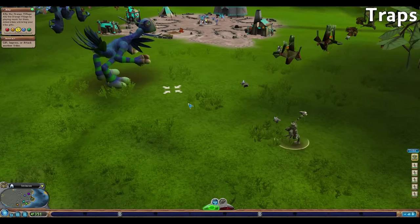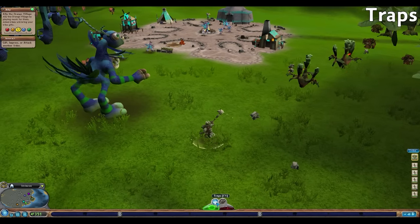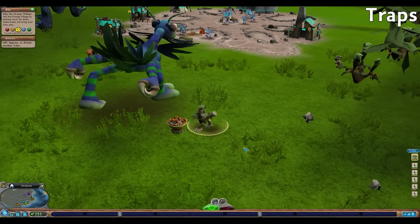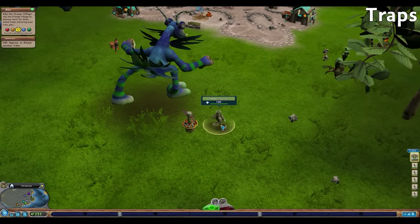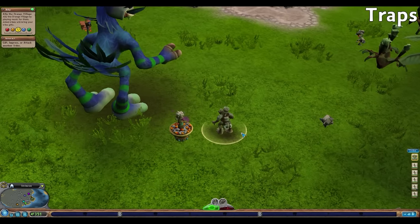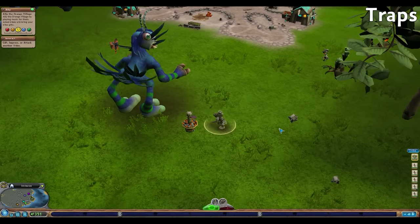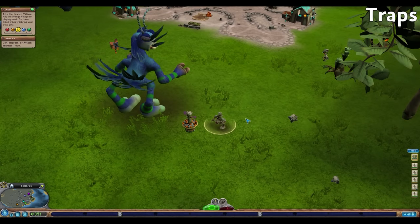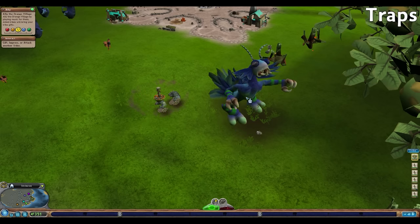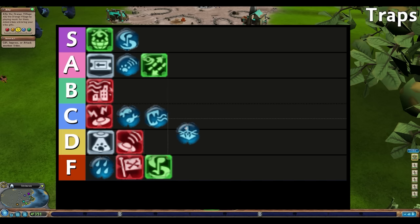Traps allow our chieftain to instantly kill a group of unsuspecting creatures for easy meat collection. Similar limitations to Refreshing Storm, except this only works for carnivores and omnivores, leaving herbivores out. Typically three or four creatures can be caught in the traps, and this has to be wherever the creatures are. Traps would have also been given F tier if it wasn't for their ability to kill epics — taking down an epic for free and providing around 150 meat raises it to low C tier.